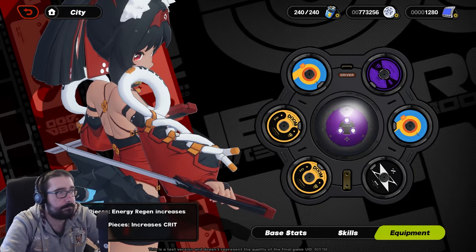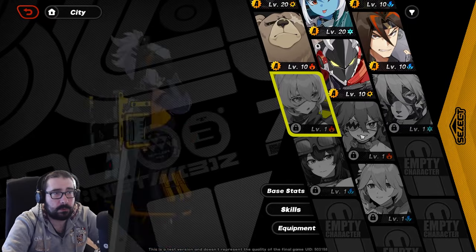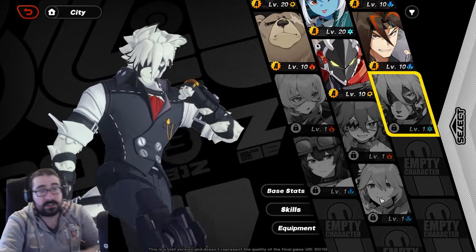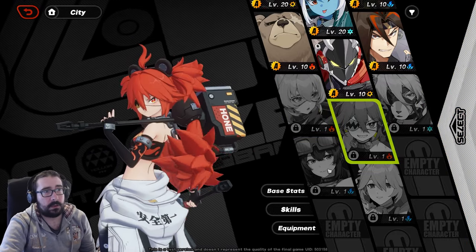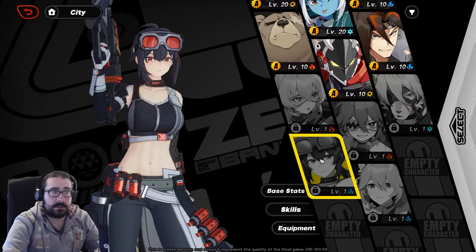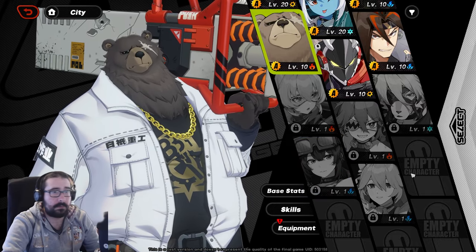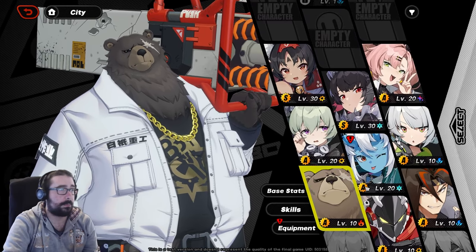As for the characters available, I haven't been able to play Rina or Lycaon because I didn't get them from the banner. The story lets you play Nicole, Koleda, and Grace, and then Ben from chapter two. Maybe chapter three will let me play Rina or Lycaon — we'll see, I'm not there yet.